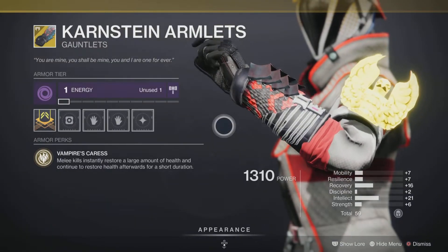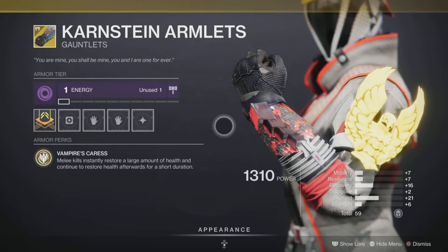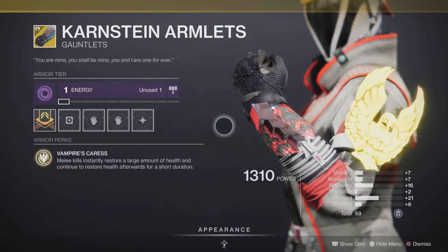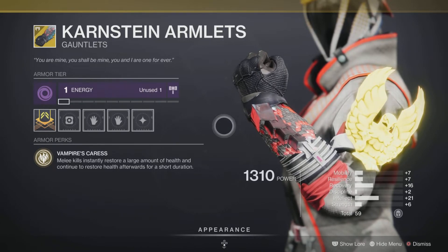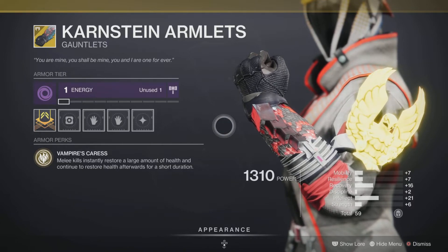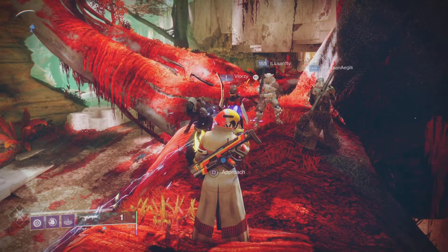Next up we have Contraverse Hold, an exotic for the Warlock class. It comes with the intrinsic perk Vampire's Caress — melee kills instantly restore a large amount of health and continue to restore health afterward for a short duration. It sounds good on paper but doesn't give you as much health as you'd like. Nonetheless, pick it up and add any of these exotics to your collection — that is what Xur has for us this week, July 23rd, 2021.